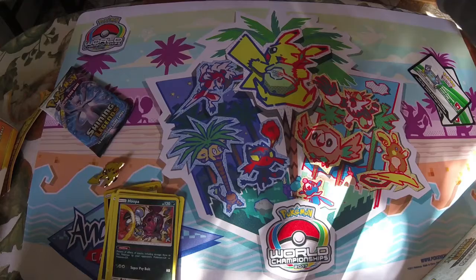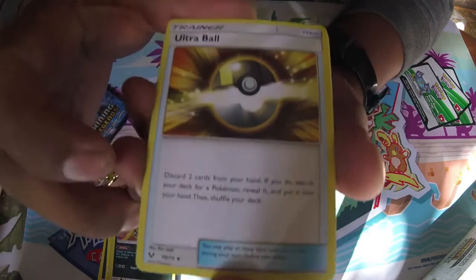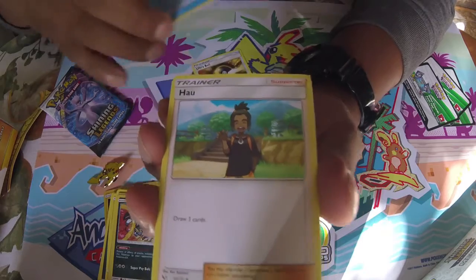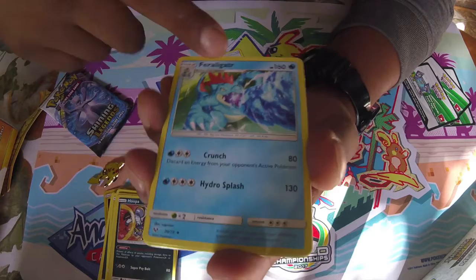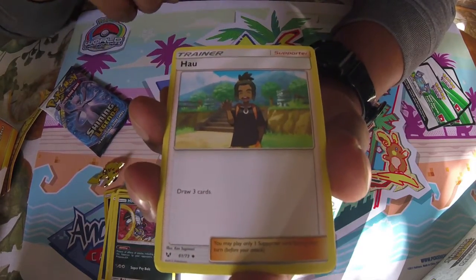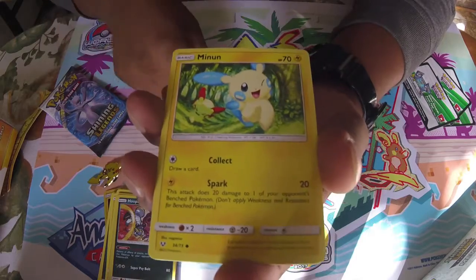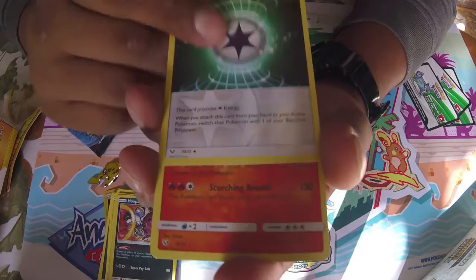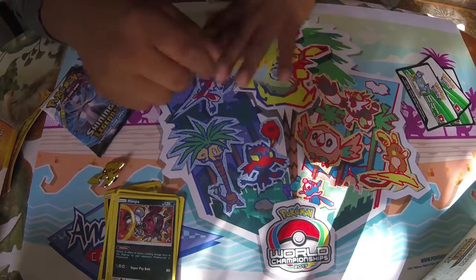Going on to pack number two — one, two, three, four. So the card trick does work with these. We got an Ultra Ball, a Feraligatr — and if you guys didn't know, Totodile, Feraligatr, and Croconaw are my favorite Pokémon from Gen 2, just a little fun fact. We also got a Metal Energy, Ivy Sword, Minun, Jynx, Scraggy, a reverse foil Warp Energy, and a Reshiram with the Outrage attack.